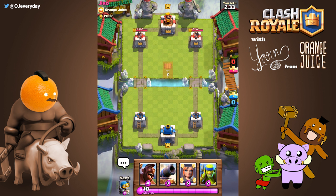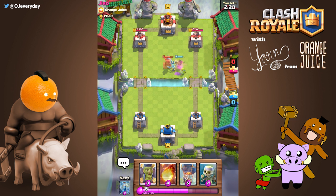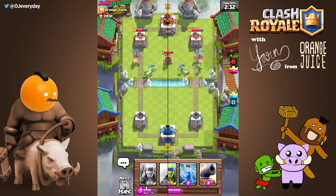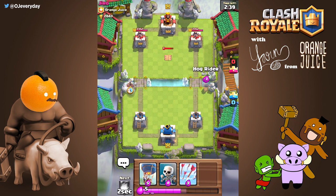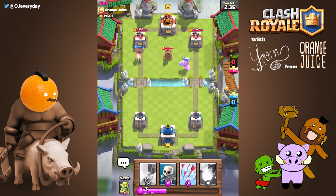Teslas behave a bit differently. If the Tesla is planted 2 or less tiles from the river, you can't pig push. But when it's planted exactly 3 tiles from the river, you can pig push. When the Tesla has 4 or more tiles from the river, you don't need to pig push, but you do need to plant the hog on the edge. The hog will go straight to the tower, but only if the Tesla isn't activated.